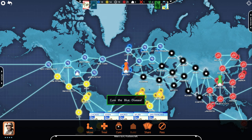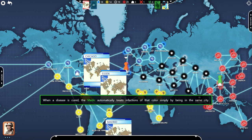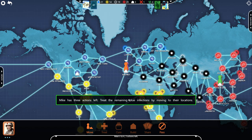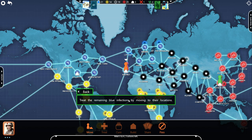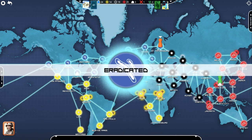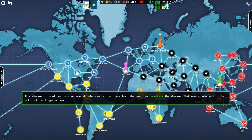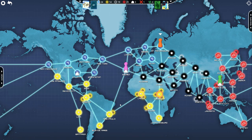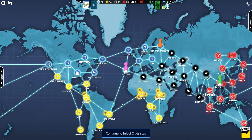Cure the blue disease! When a disease is cured, the medic automatically treats infections of that color simply by being in the same city. Mike has three actions left to treat the remaining blue infections by moving to their locations. So just by being there, we've completely eradicated the entire blue disease, I think. If a disease is cured and you remove all infections of that color from the map, you eradicate the disease — that means infections of that color will no longer appear. Note that you don't need to eradicate any diseases to win the game — you only need to discover the four cures. Still, if you lose by the disease spreading like crazy, being able to delete it seems really helpful.